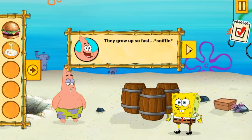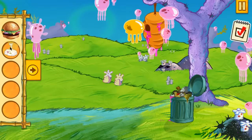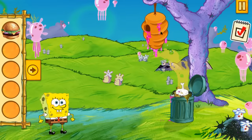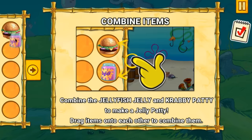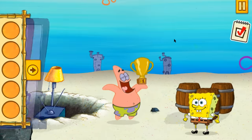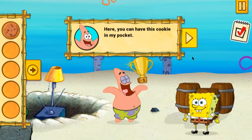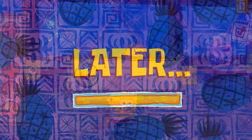It gives you its dirty diaper in exchange. So, you throw that in the trash. The jellyfish flock away, and then you can get jelly. So, you put jelly on the Krabby Patty and give it to Patrick. For some reason, a truck rolls up and gives him a trophy for that. The trophy for doing nothing. That unlocks the next area, the Krusty Krab.